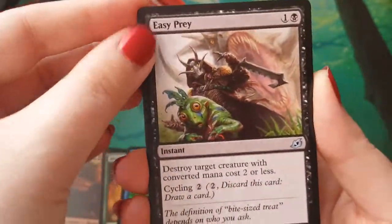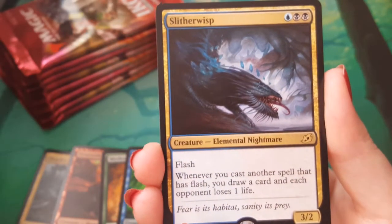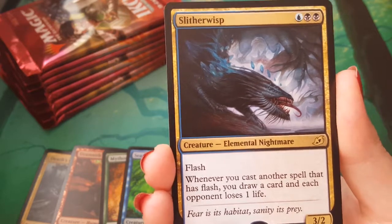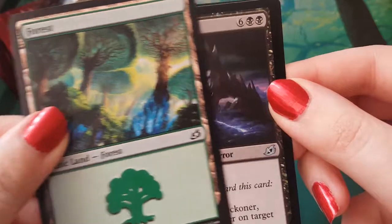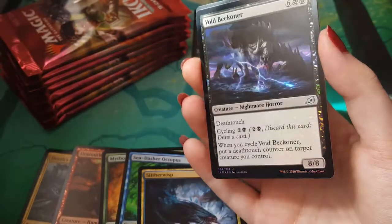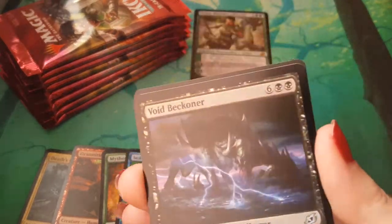I'm not sure how we can follow that up, but Easy Prey. Hornbash Mentor. Skull Prophet. A Slither Wisp is not quite going to cut it here — we're in a new dawn of Ikoria box openings, and you are not the candidate we're looking for. Oh, we have another foil — it's a Foil Void Beckoner. I can't spend too long on this, but look at that foil lightning. Oh, that's some good lightning. Excellent.